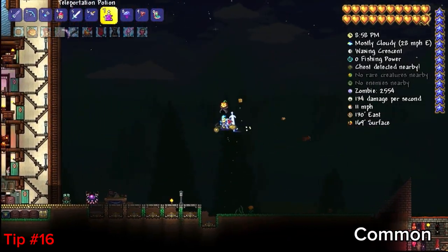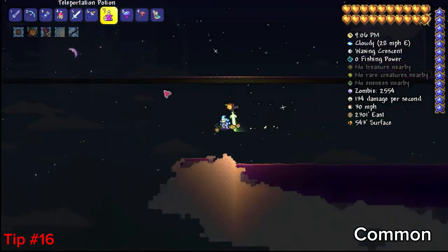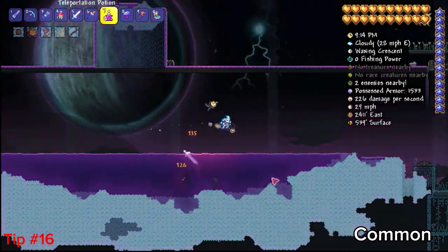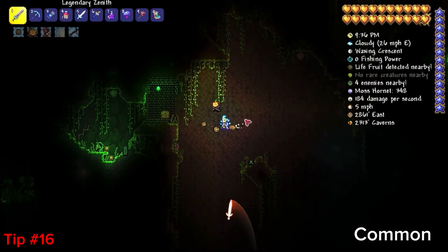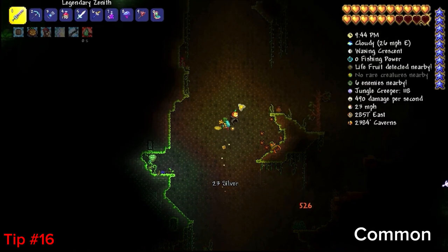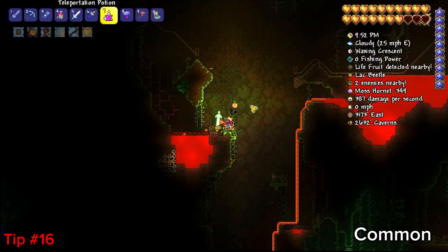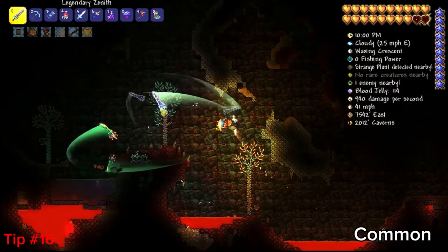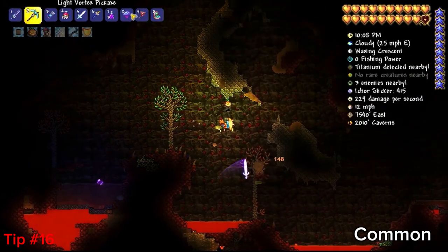Teleportation potions — you always want to use them. I got seven right here. Look, it just took me to a sky island. I can't tell you how often these things take you to a sky island — I'm pretty sure there's some sort of preference in the programming that makes it more likely to go there. Now I drank another one and I'm in the underground jungle. This is extremely useful because it takes the hassle out of finding caves you haven't found before. It'll just take you somewhere random, and here I am in a brand new area I've never been, free to start digging and find treasure.